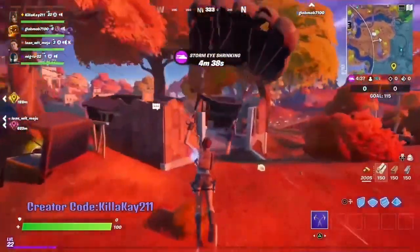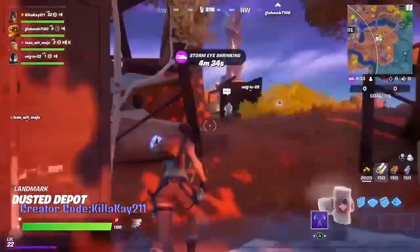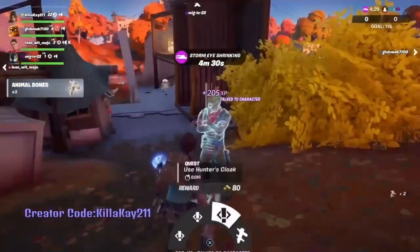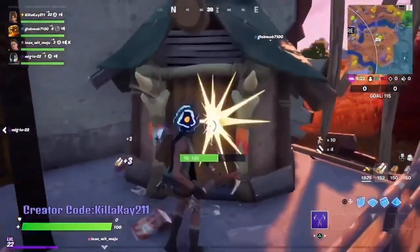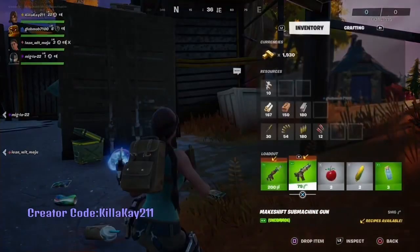Now I'm going to show you a location I like to go to — I typically go to this on Team Rumble to complete challenges faster. I go over to this NPC guy, and this is the quickest way for me to find animal bones. I haven't found a location where I can just see all the animal bones in one spot, so I buy 10 from him.